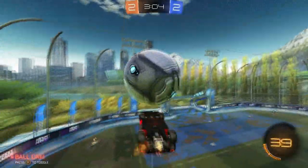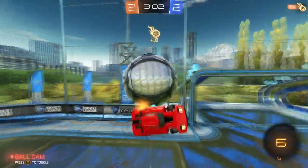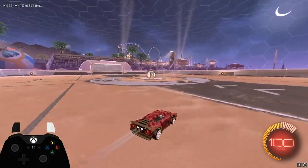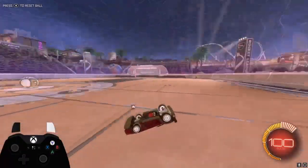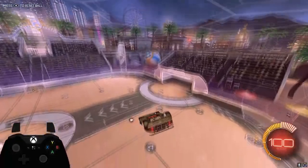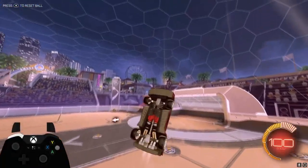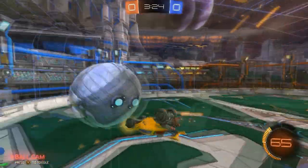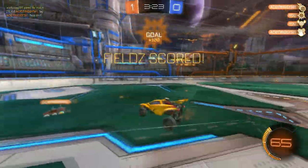What's going on guys? It's Fields and in today's video, I'm going to be showing you guys how to do a freestyle pogo. A freestyle pogo is when you put yourself in the air and you kind of fall to the ground on purpose and propel yourself back up in the air. Freestylers use this to add more complexity to their shot and also as a recovering tool.